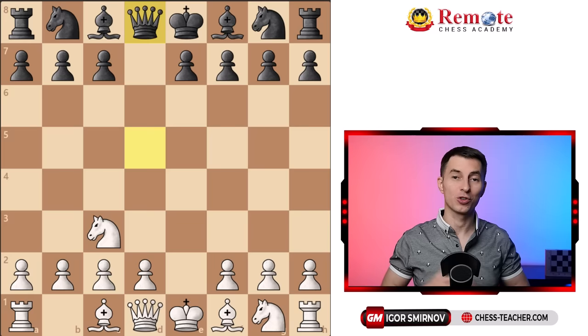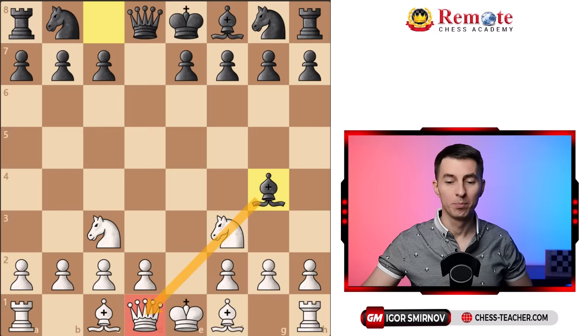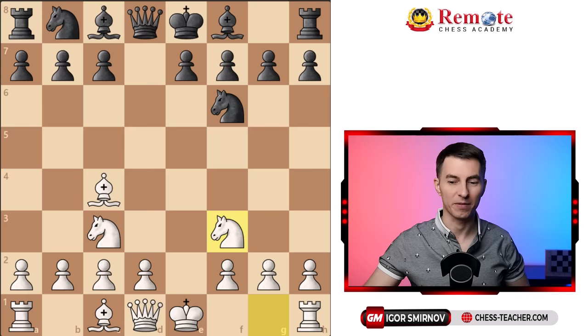What I recommend is the move bishop to c4 first. If you play knight f3 first, sometimes you have to deal with a pin — certainly not the end of the world, but there is a way to spice it up. You'll see the point of the plan in a moment. So you first go bishop c4, then they develop naturally, and only then you play knight to f3.